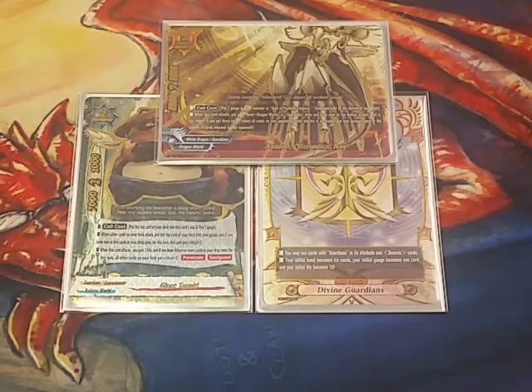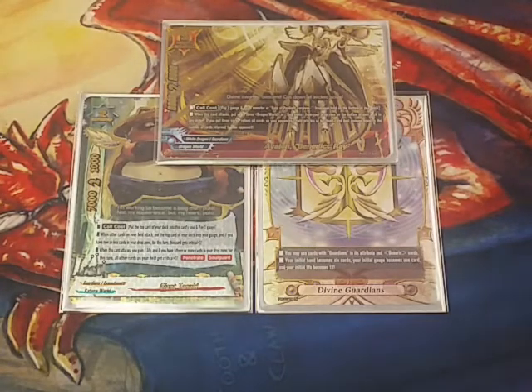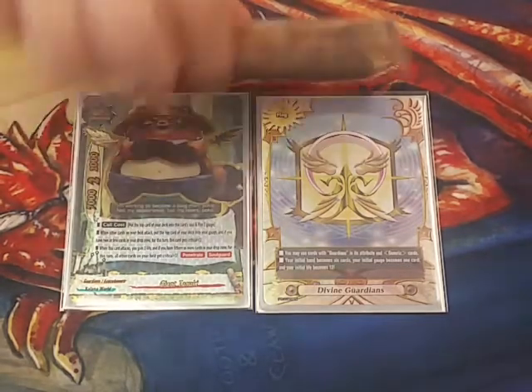Other options you could do — Inverse Timbu's pretty decent in this deck, because you can actually search it off of Heaven Sunshine, since Heaven Sunshine searches Guardian or Dragon World cards. I decided to go with Avalon because I felt that Avalon could make an impact.